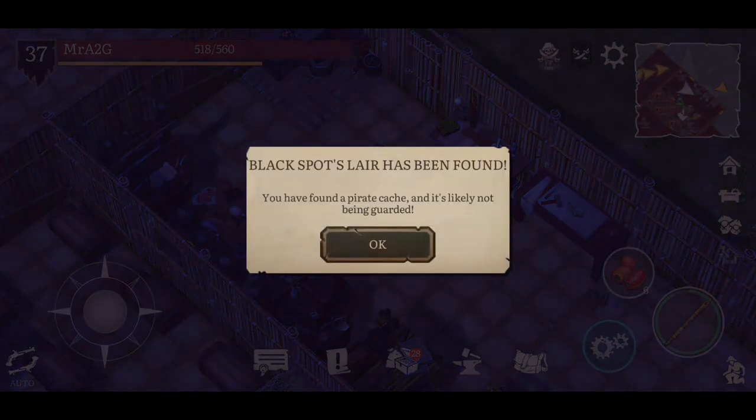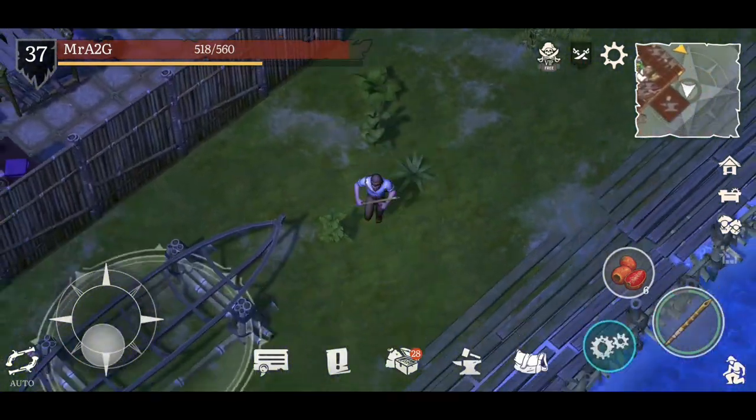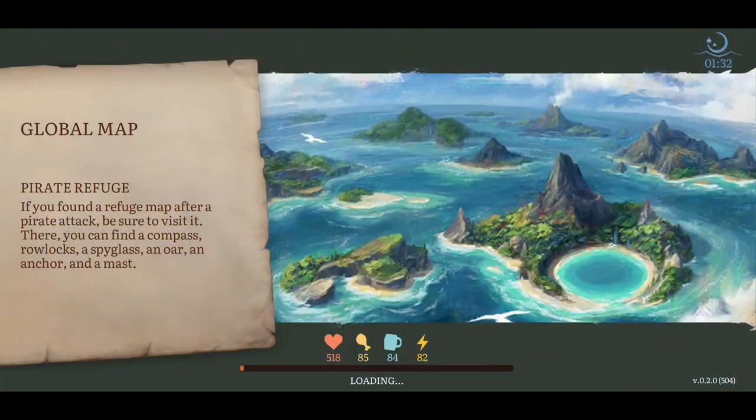Blackspot's lair has been found. I found a pirate cache and it's likely not being guarded. Well, that's what we want to hear. So we're going to go over and suss out what is over there. Any sort of loot that we can get our hands on, obviously we are going to take. Nice and easy — it wasn't too bad, I expected a little bit more.